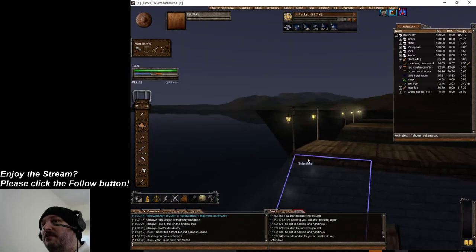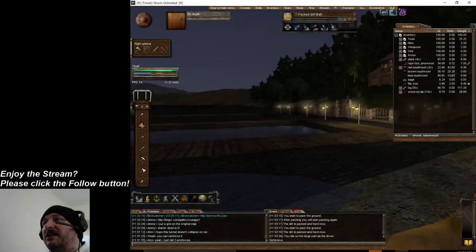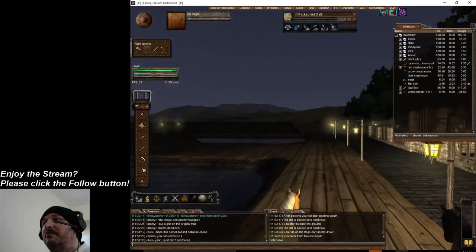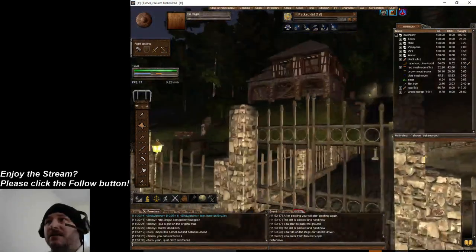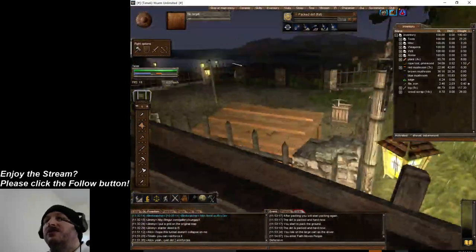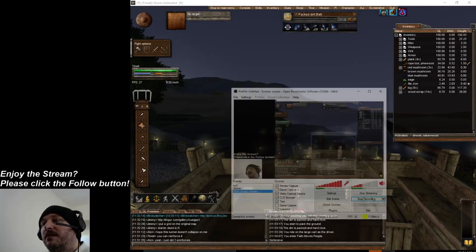I'm going to keep it even with my existing dock so it doesn't look too bad — but that's how you build a dock in Wurm. I'm going to add some cobblestone and then put some lights on there, and it's a dock. I hope that helps and shows how easy it is. It's not frustrating once you know how to do it — it's very, very simple to build a dock in Wurm. Have a great day.